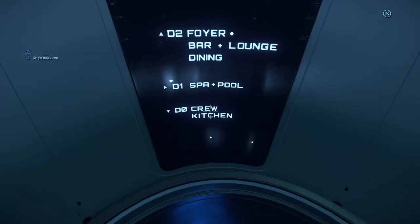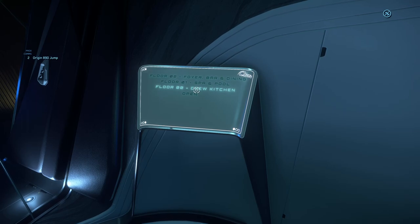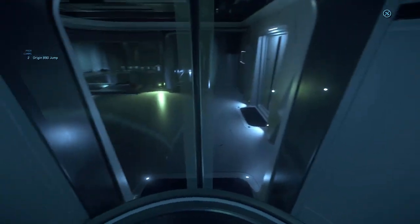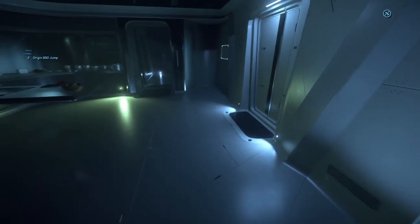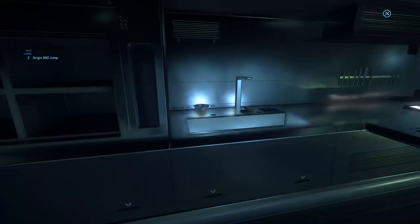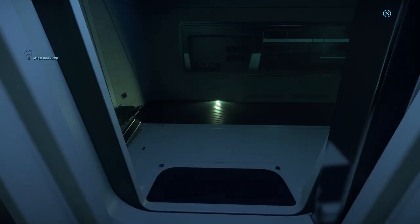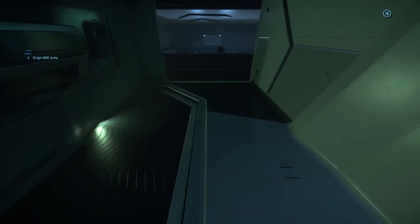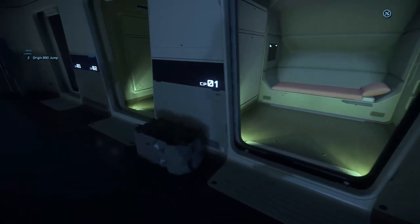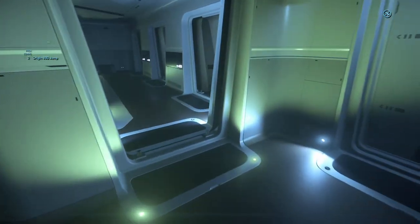Calling the elevator — we can go to crew kitchen. I like how it spins as it goes up and down. This shows a little bit of the crew side — plain white plastic walls with steel. Large kitchens for cooking for everybody. Crew quarters, crew lounge — everybody's got their own little private room. Very nice, very impressive.